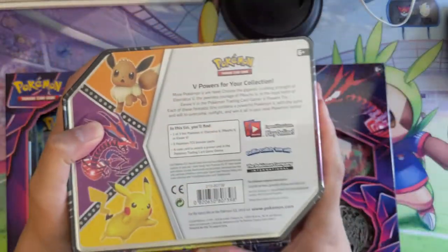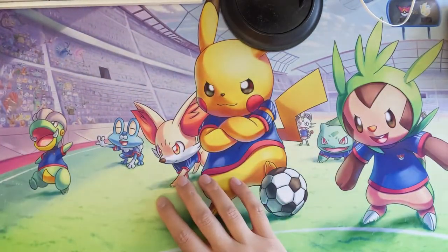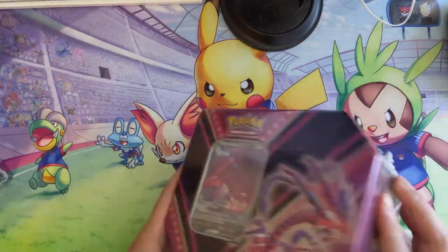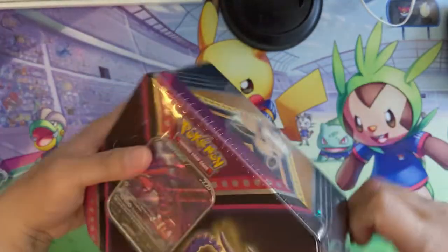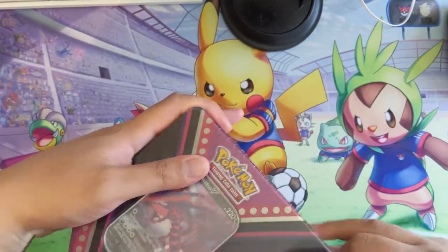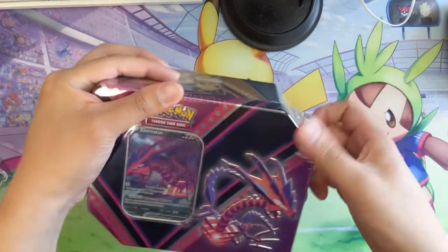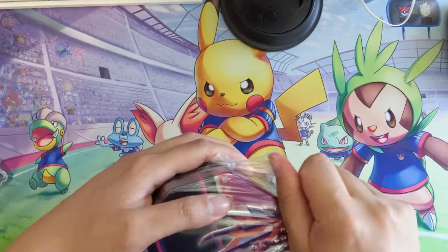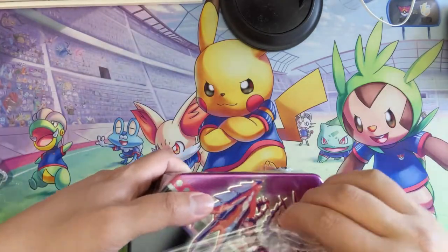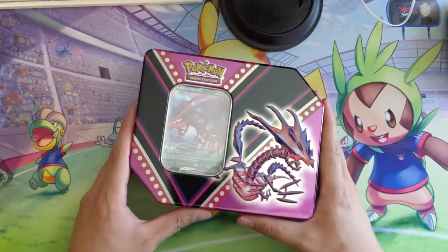They come with five packs each, so 15 total — a good amount of packs to crack open. We'll talk about this product and our thoughts. I don't have my knife but we can just rip this open. I feel like since tag teams, when these tins first came out with the promo and five packs MSRPing around $25, the promos have kind of fallen a little bit in quality — Eternatus is not bad but it pales in comparison.